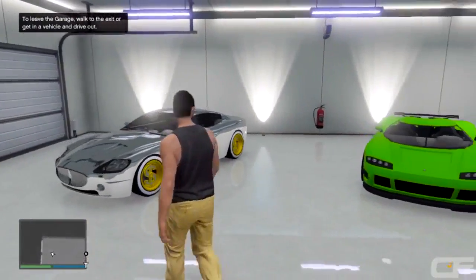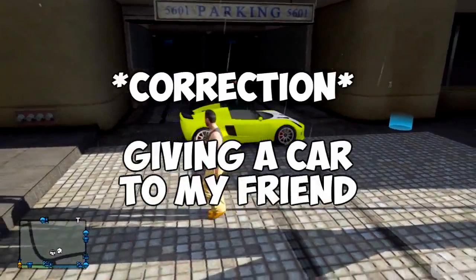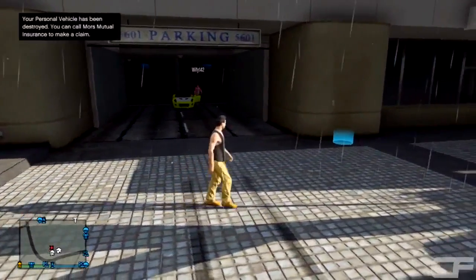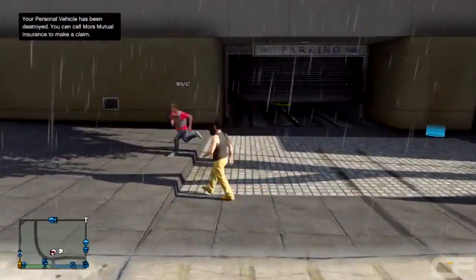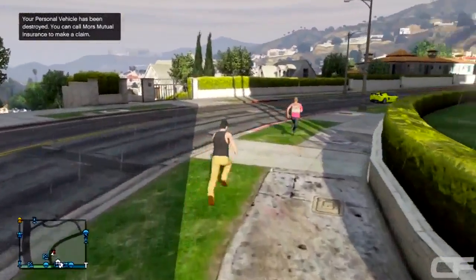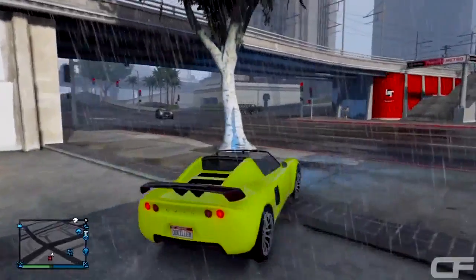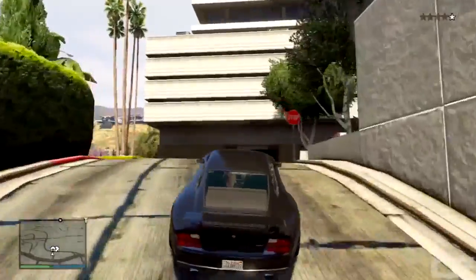As you guys can see, this awesome car that my friend gave me went inside in place of the crappy vehicle I had earlier. Now this is the perspective of my screen giving a car to my friend. As you guys can see, he's in that glitched mode, went inside of my vehicle, it glitched out, drove him outside of the garage, kicked him out, and the car on his screen had a tracker on it across the street. On my screen it says 'Your personal vehicle has been destroyed, you can call Mors Mutual Insurance to make a claim.' I called Mors Mutual Insurance, got my car back — so I gave my car to my friend and I still kept it for myself. We both have the exact same vehicle.